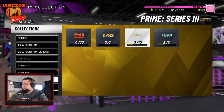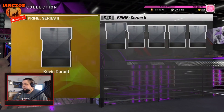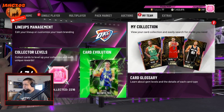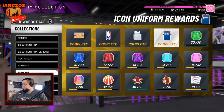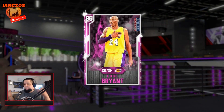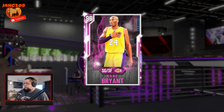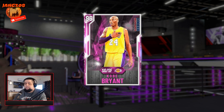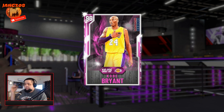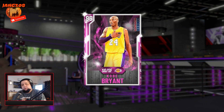I always regret not locking things in — I had all those cards and wish I had locked it in, because that KG would have been awesome. Anyway, Kobe Bryant is in the house — pink diamond career highlights Kobe. It's Mamba Day, so shout out to Kobe Bryant, RIP. It's weird — I watched a bunch of videos of Kobe today and it still brings a tear to my eye; I still get sad thinking about it.